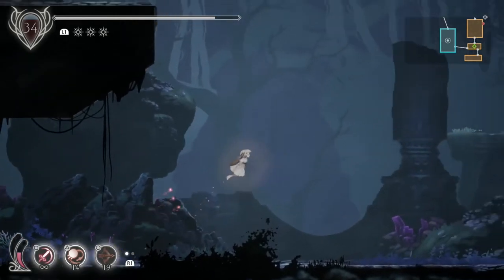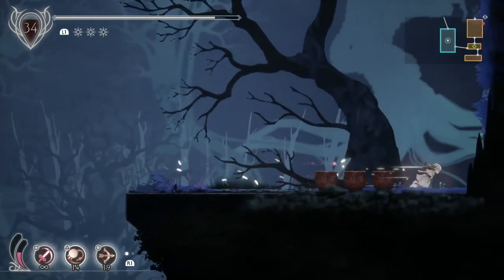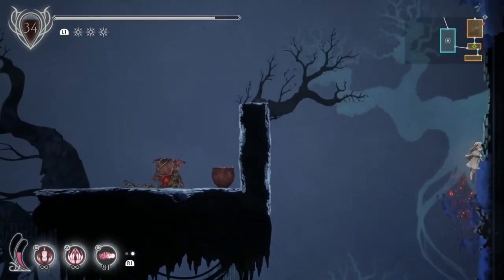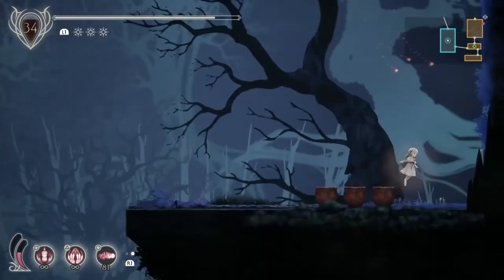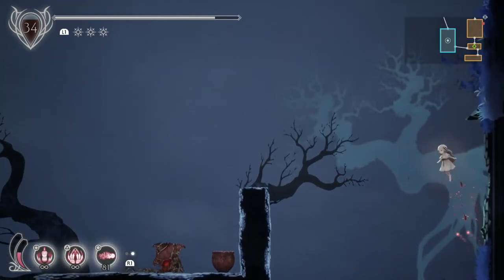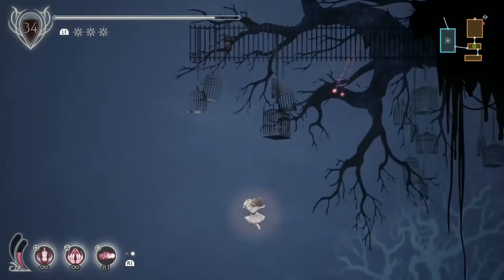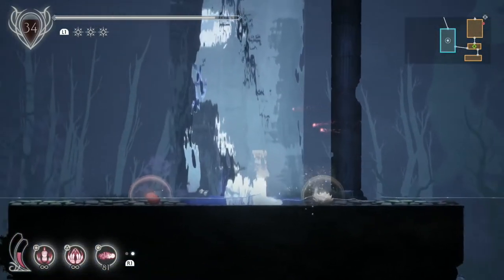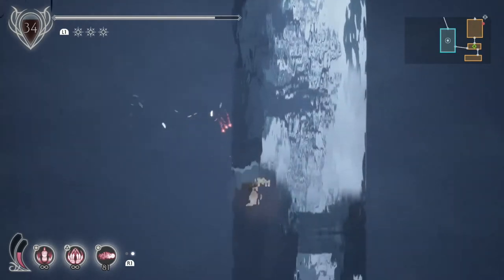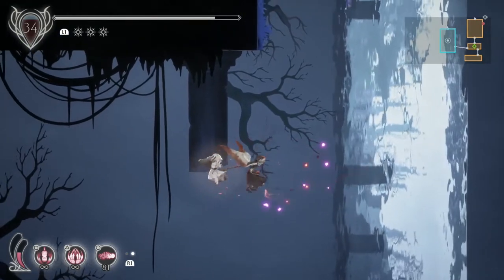Just got Stagnant Blight times 10 in the water. With larger enemies, if you dash into the middle of them where you'd normally take damage, and then do that special attack, every single projectile normally hits them. Fell down somehow — I don't know why my double jump wasn't working. Sometimes your double jump doesn't work when you're wall jumping; I think it just counts a tiny accidental double jump. Just got Stagnant Blight times 30.